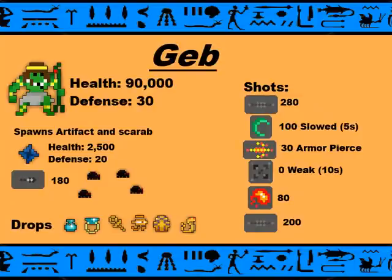Finally, we have Geb. Geb has 90,000 health, 30 defense, and it's the final one you should do. You'll probably need a Long Range class to do the Rage — it's very ideal. The Dart Shots do 280 damage. The Boomerangs do 100 damage and slow you for 5 seconds. The little Fire Dart-looking thing does 30 damage but Armor Pierces you. It also does a Weak Phase when you're trying to wake it up, weaking for 10 seconds. During its Armor Break phase, it lets off Fireballs and Scarabs — the Fireballs do 80 damage, and another Dart does 200 damage.